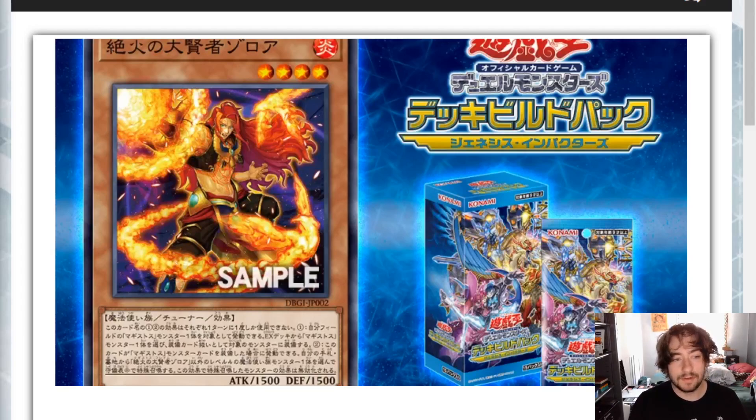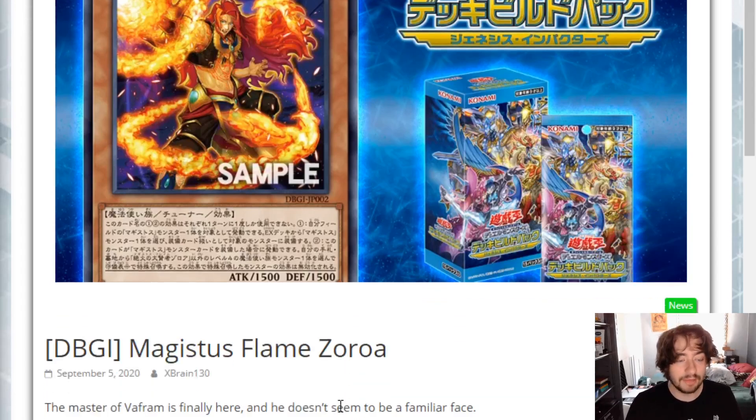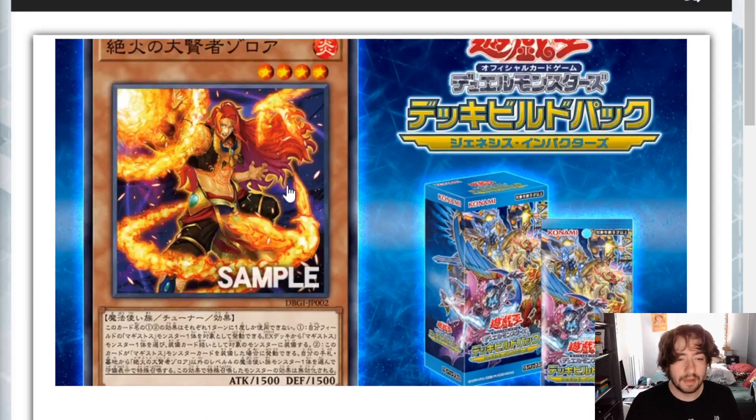Without further ado, let's jump into it. It's a monster as we all thought - this is Magistus Flame Zoroa. Interestingly, all three of the other main deck monsters have some resemblance to a monster or archetype we already know. There's the one that's like a young Alistair, one that's like the Witchcrafter, and one based off Endymian - Master Endymian. But this one doesn't have an obvious pairing.